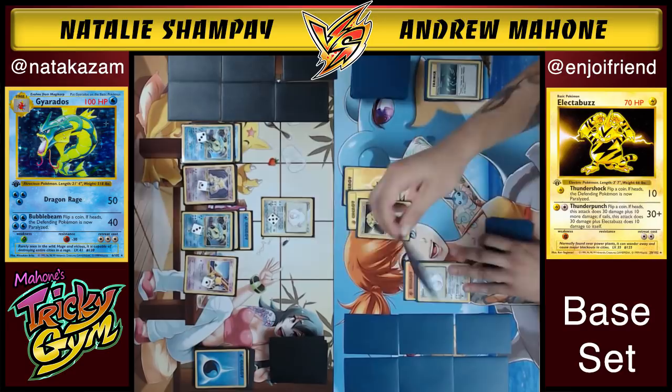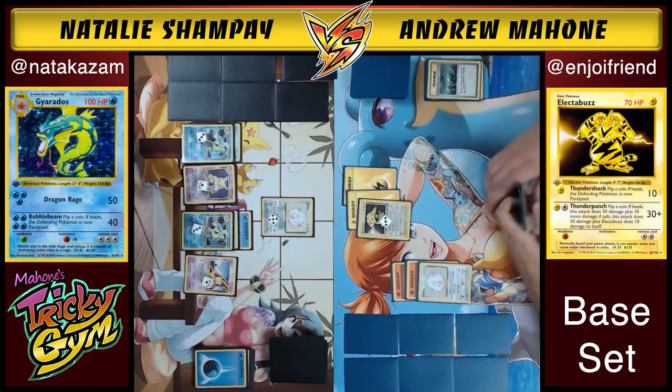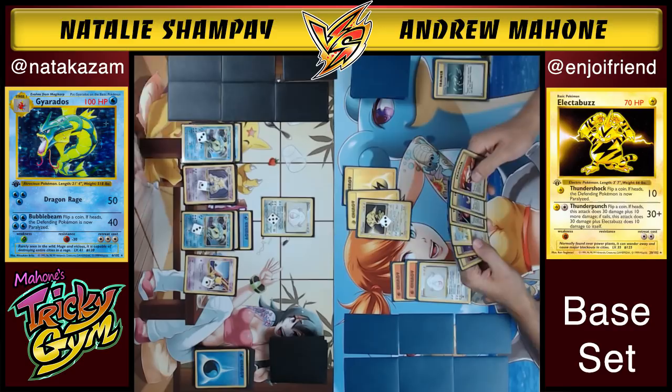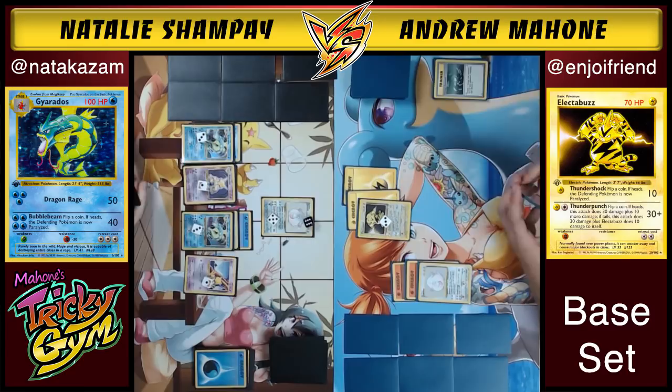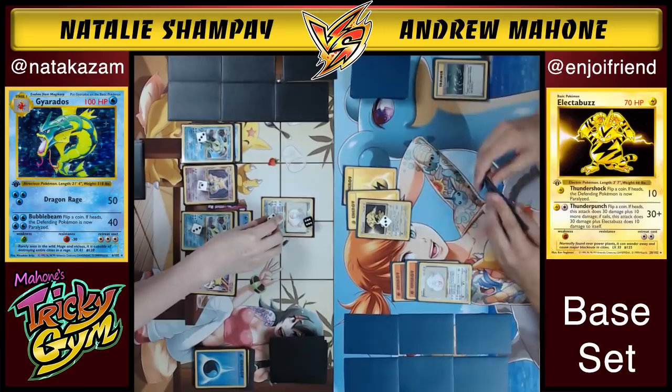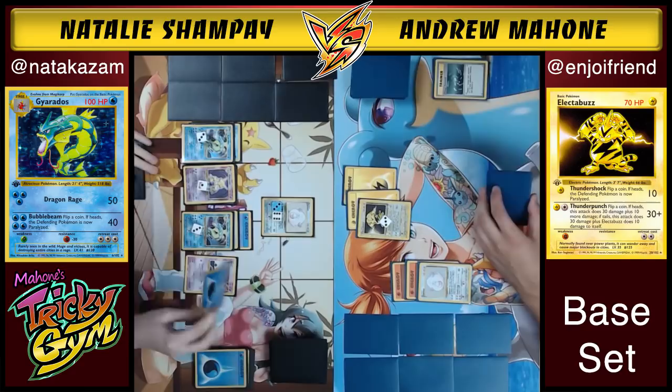A curious question: if you use Plus Power, does it do more damage to yourself on Thunder Punch tails? No — it says 'only damage to the defending Pokemon.' So Plus Power doesn't affect the self-damage on Thunder Punch tails. Andrew notes Natalie's board is looking super good, but then Pokemon Center comes down and everything is undone — all his hard work, completely gone.